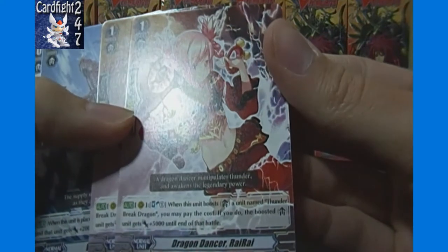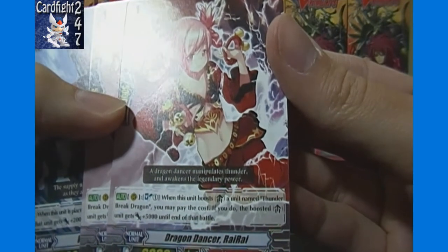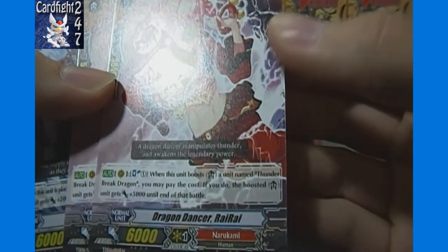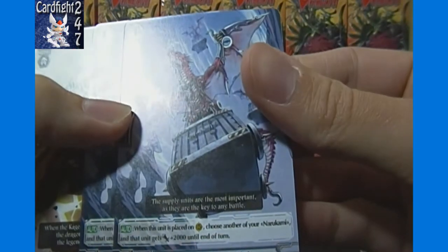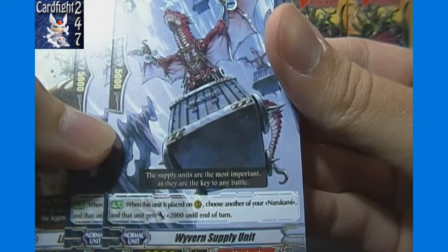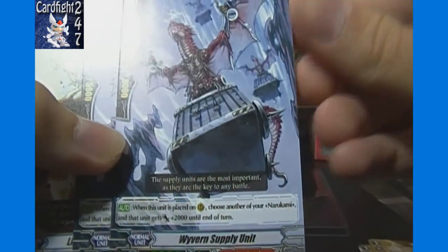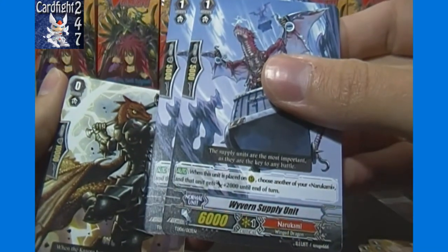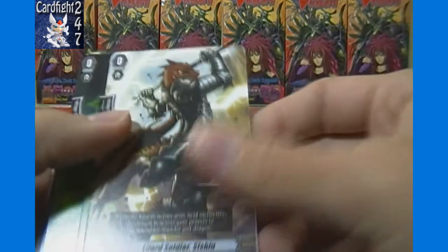Then we got 2 Dragon Dancer Rai Rai — when this unit boosts a unit named Thunder Break Dragon, you may pay the cost, which is 1 from the soul, and the boosted unit gets plus 5,000 until the end of that battle. Then 2 Waver Supply unit, 5,000 power and 6,000 shield — when this unit is placed on the rearguard circle, choose another Narukami unit and it gets plus 2,000 until the end of that turn. I'm pretty sure this is also in the extra booster set — it sounds familiar from my opening of that, but I can't remember for sure.